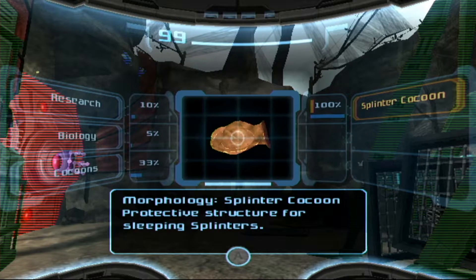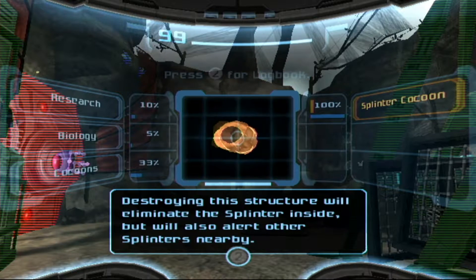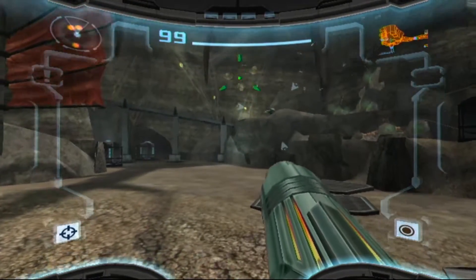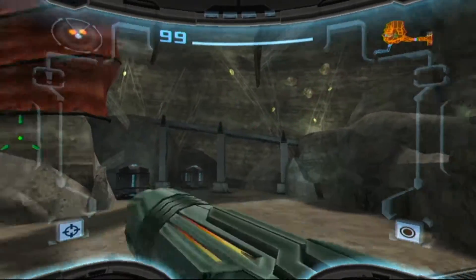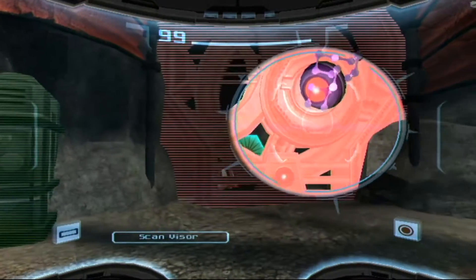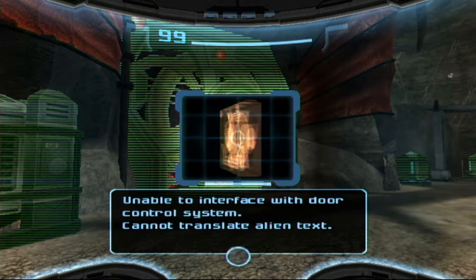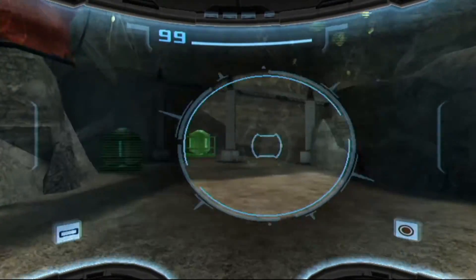Splinter cocoon — protective structure for sleeping splinters. Destroying the structure will eliminate the splinter inside, but will also alert other splinters nearby. So if I kill one of them they're going to react. The idea is probably to not destroy it — maybe unless I have a much better weapon. Unable to interface with door control system. Need to update translator files.